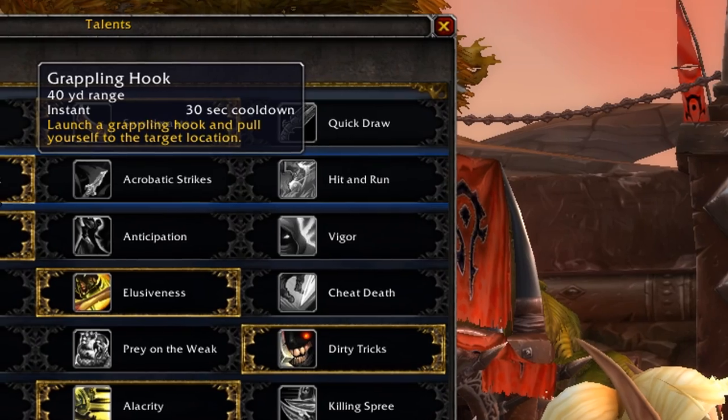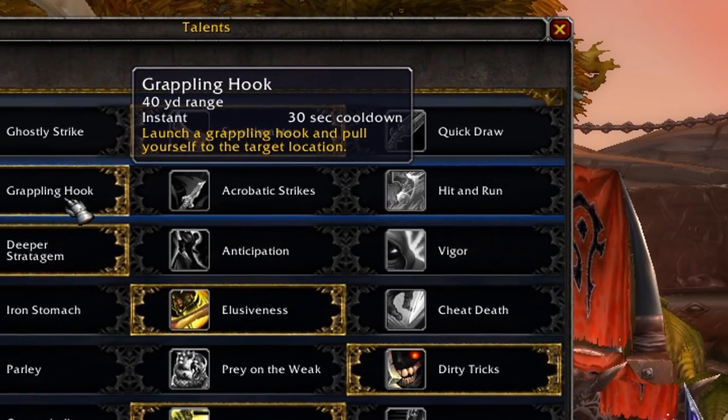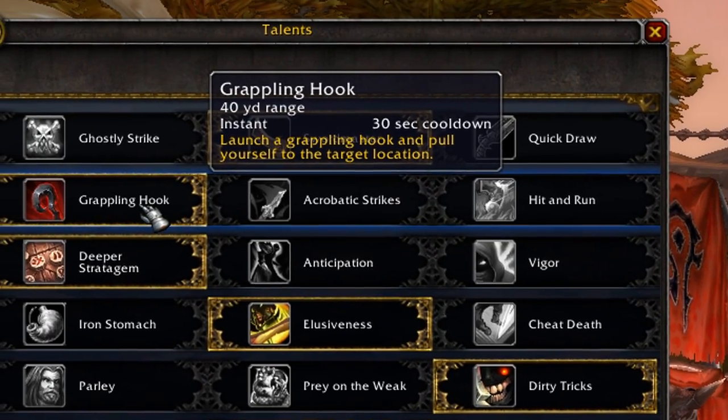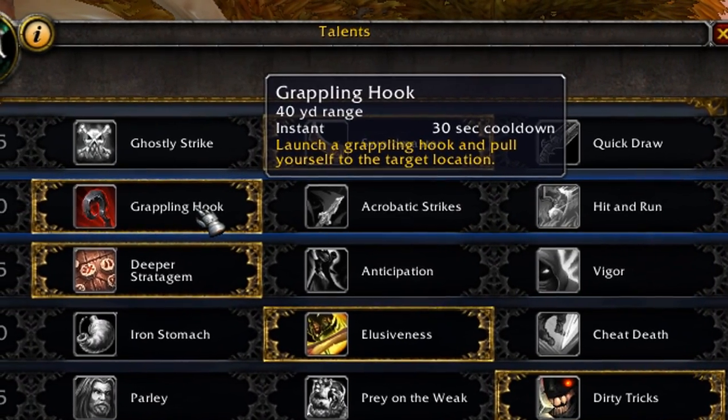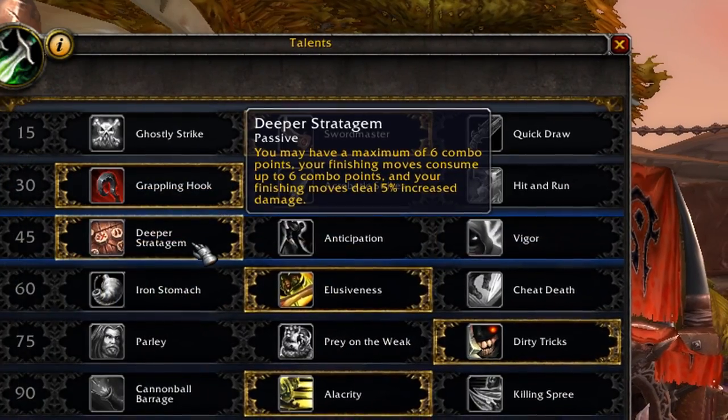In the next tier for mobility, Grappling Hook is still the best because it provides a lot more mobility, benefits from cooldown reduction, and can be used in PvP far more often than Acrobatic Strikes and Hit and Run, thanks to the slows.